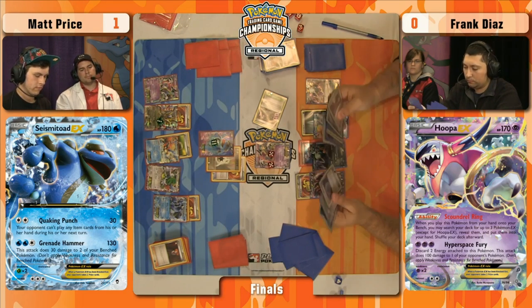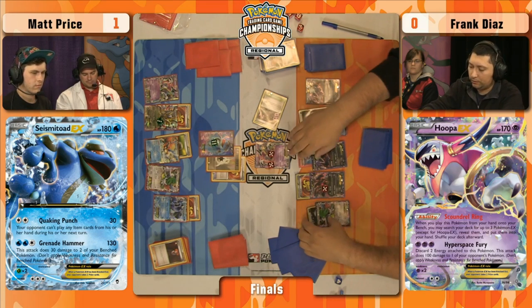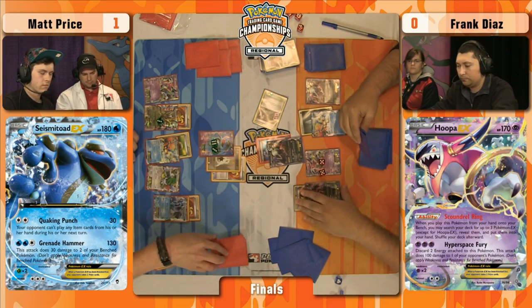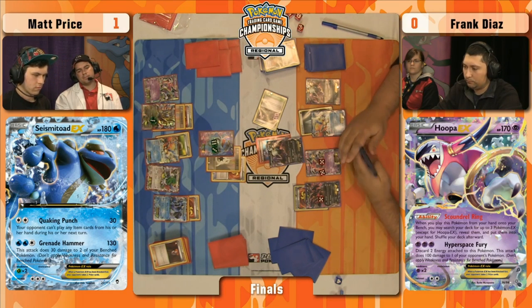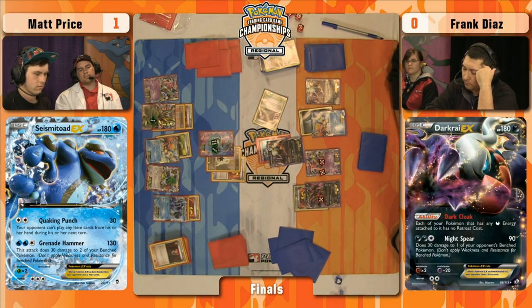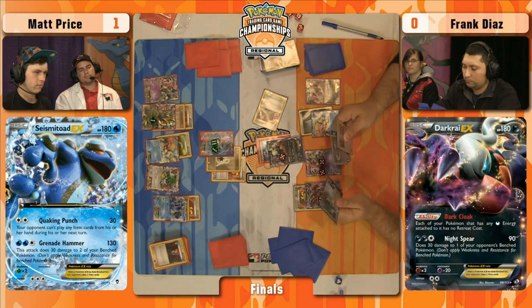If Matt hits another Super Scoop Up, Frank could be in big trouble. I don't know any other way for Frank to close this off without knocking out at least one Seismitoad EX. Rush in, retreat for free, 30-30-30. Here's a new attacker — Darkrai EX, 180 HP. Now toward the end of the game, Matt Price is going to have some valuable Lysander targets that are two prize knockouts. But for now Frank can absorb this damage and continue his strategy. Matt has begun powering up Giratina EX — he's going to need Chaos Wheel at some point to close out knockouts. Seismitoad EX goes up to 120 damage — two more attacks away from being knocked out.